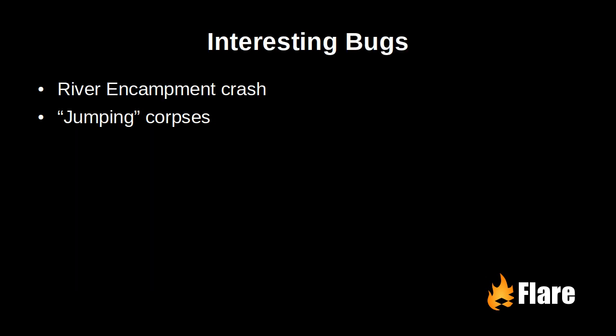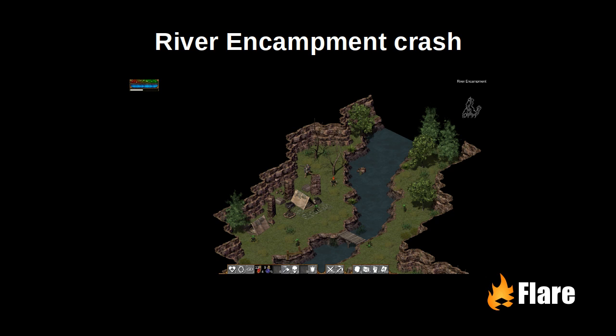Now I'd like to take the opportunity to look at a couple bugs I found interesting: the river encampment crash and jumping corpses. We got a bug report where the player's game was crashing when they moved towards this area of the river encampment map.